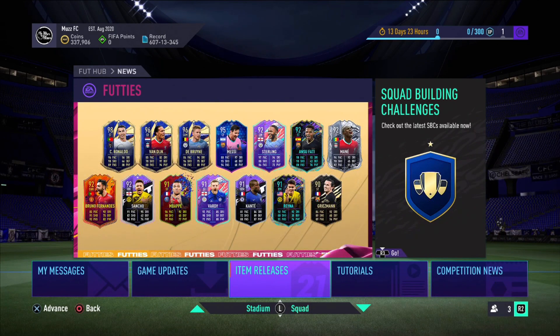So they re-released a lot of the players. 98-rated Team of the Year Ronaldo, got Team of the Year Van Dijk, De Bruyne, Messi, Sterling - that's some mad cards in there. Wow, for only an 84-rated team requirement this player pick is incredible. It's one of three as well.